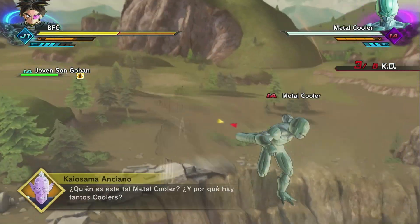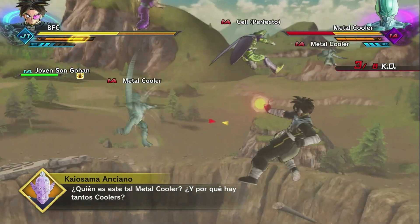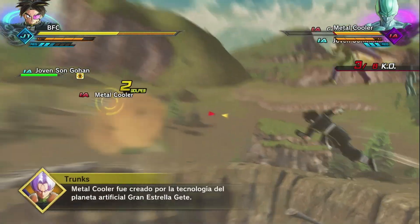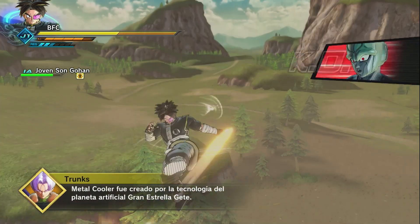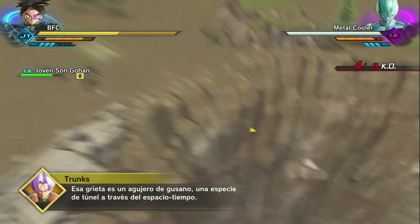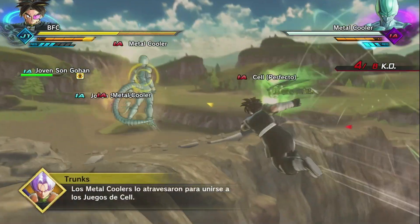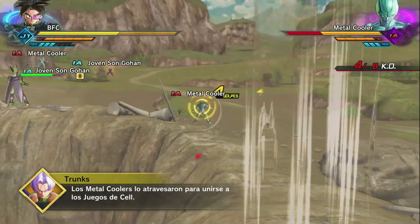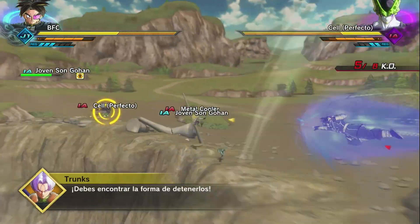I'm flying here now to release this metal to your character. Metal was created by the technology campaign. That opening is a wormhole — something like a tunnel through space and time. Those Metal Coolers went through so they can tip us through the switch. We have to stop them somehow.